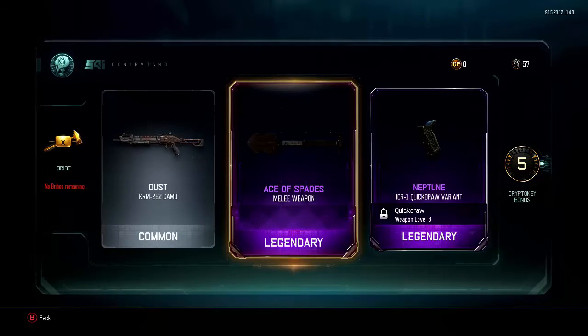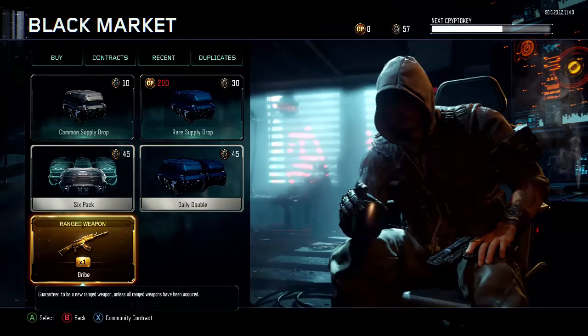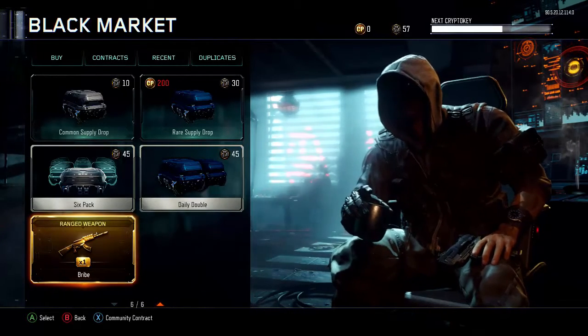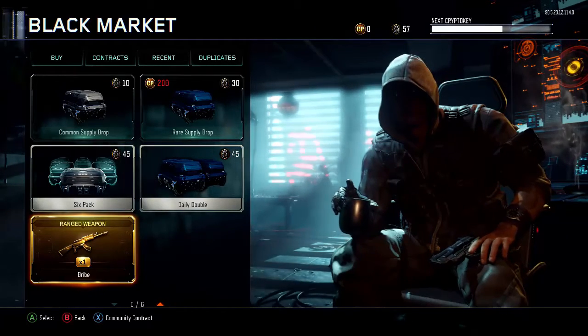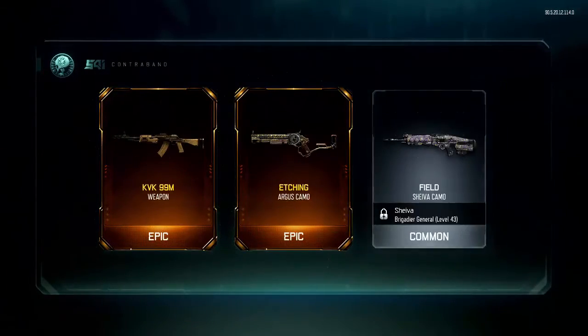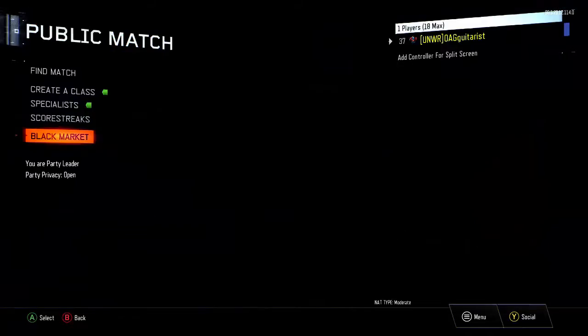I swear if I get the Olympia out of this ranged weapon bribe I'm gonna be upset. Like I said, I want the Peacekeeper or the KVK, which is the AN-94 from Black Ops 2, but I'll settle for the MSMC. I'm not gonna open my eyes — yes! I got it! Boys, I got the KVK! Finally, finally I get a gun that I want!